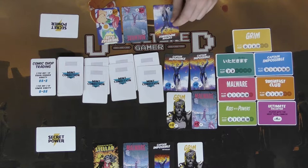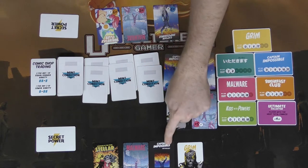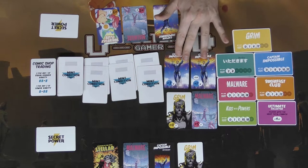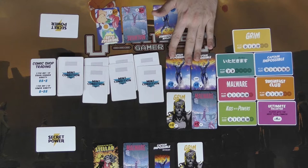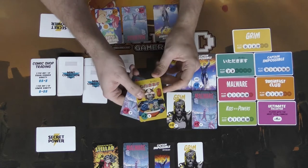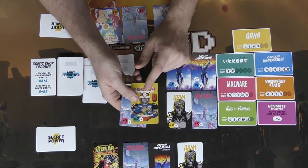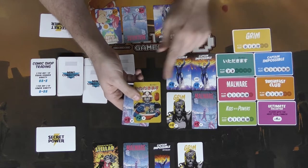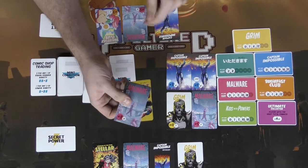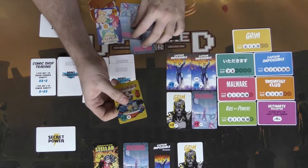Now it's the next player's turn. This player wants a rare but cannot afford to trade for it. The shop cards are uncommons and rares, which are expensive. Moving to the stacks — we get the Japanese comic, which gives two points for having one and eight for having both, plus another Malware number three adding to our existing set.